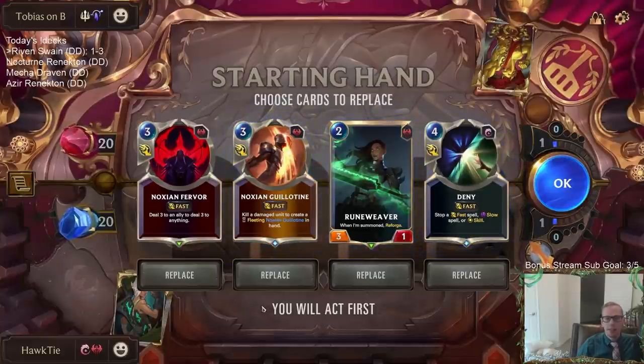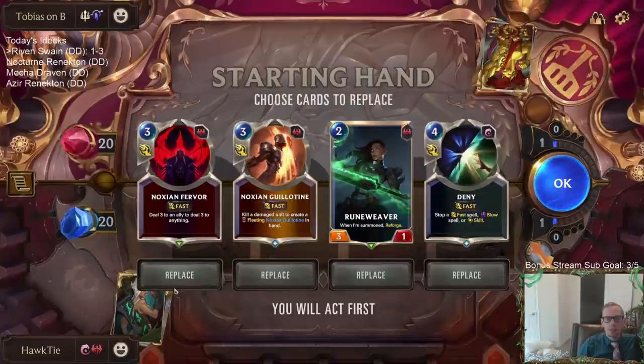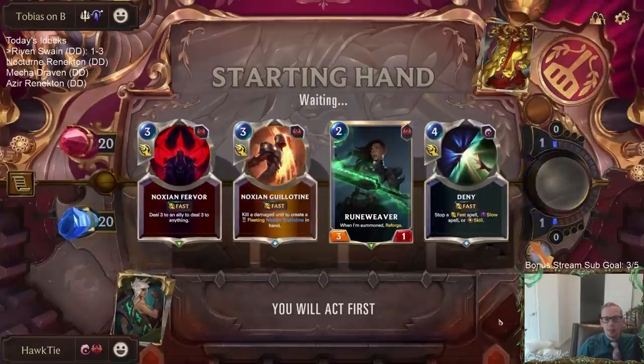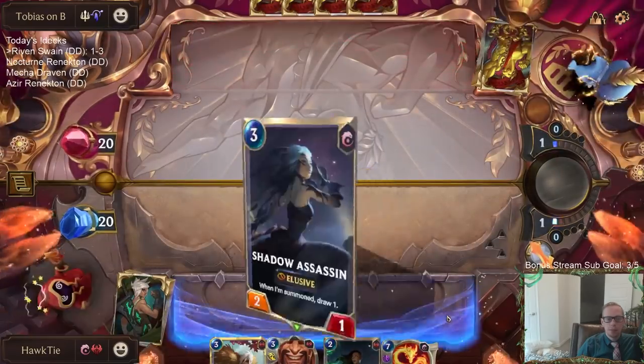They have the hidden card advantage of all their things. I don't have anything that trades one for one. Guillotine would have been nice. Alright, Shyvana really in-sold. We'll keep the Runeweaver to start. Let's try again.